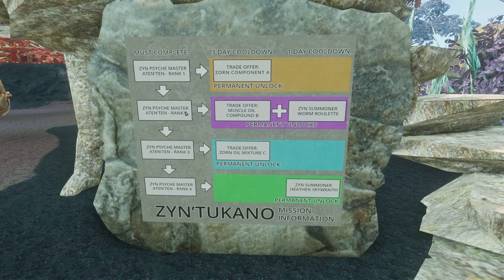But turning in your sweat permanently unlocks this stuff here. If you choose to trade in 18 Muscle Oil Compound B, then you will receive Biology skills. I'm not sure how much you would receive, but you can do that deal every three days.